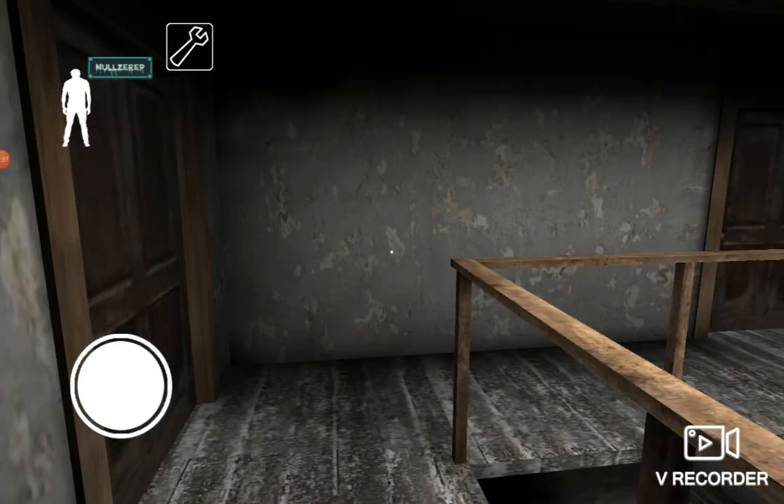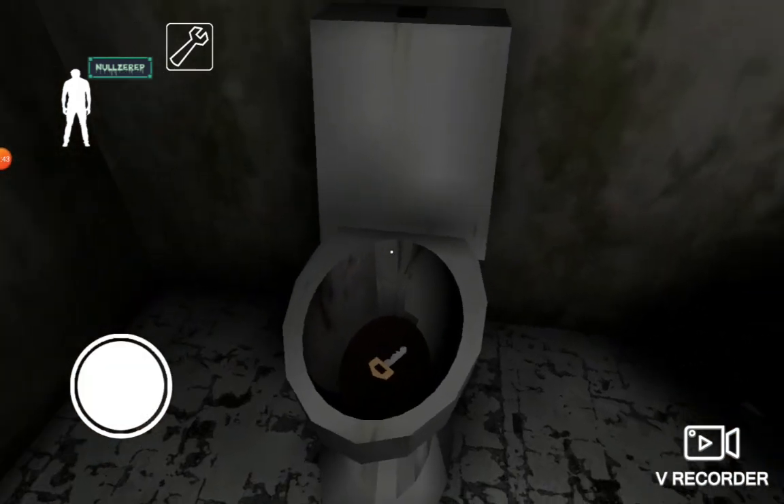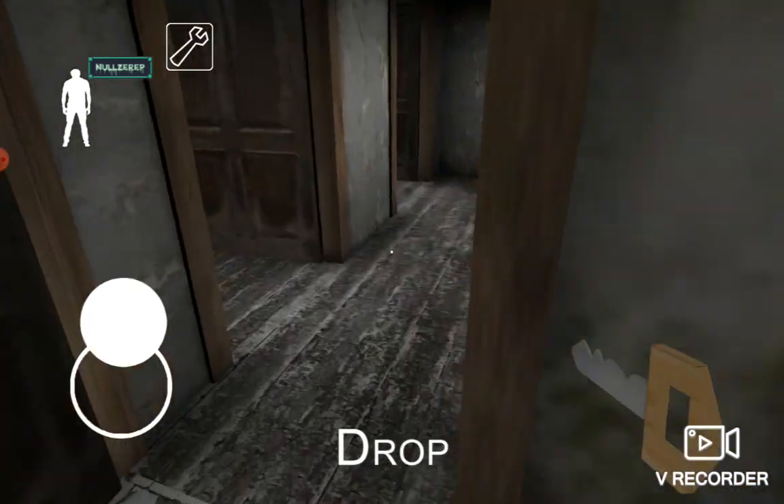We're now on preset two. Where is the Corky? You just have to go to the bathroom — and it's in the toilet. That's weird.